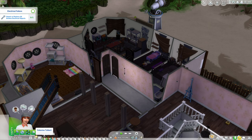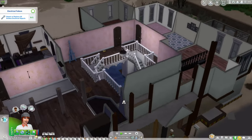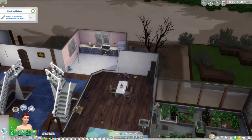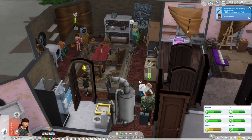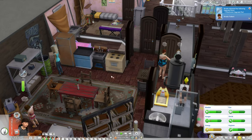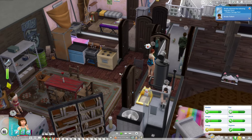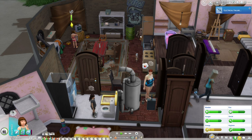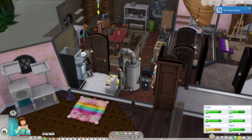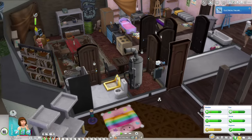We go to the rental unit to repair all the broken items and check the common area. The repairs appear complete, though the event seems a bit bugged — it showed as finished right when I repaired the fuse box, but I still wasn't done with the TV.